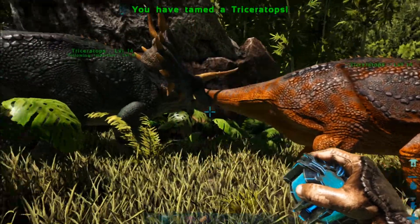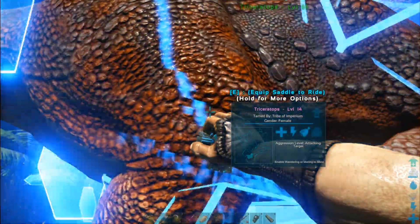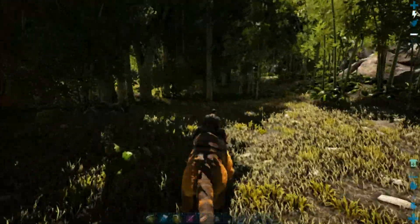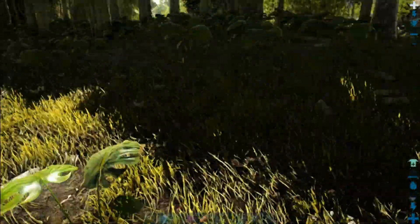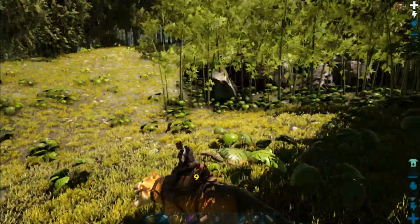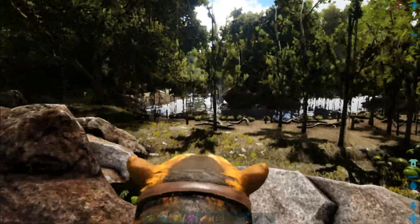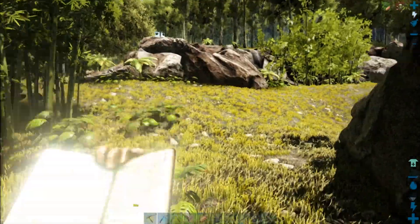They are both tamed now, so we can go ahead and Cryopod them up. There's one, and let's get the other. We're going to head off this way — if I don't see any in the immediate area, I'll cut and bring you guys back when I have found some trikes. This is the swamp — not the place I want to be taming trikes at. Let's head up this way and see what we can find.